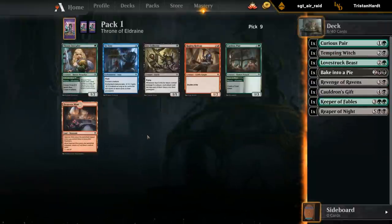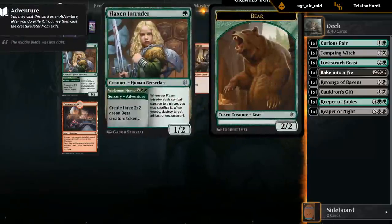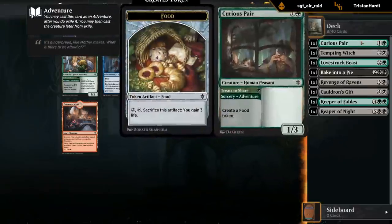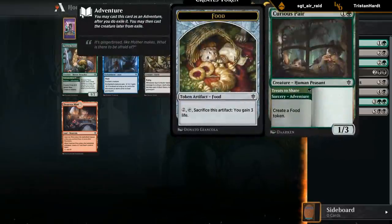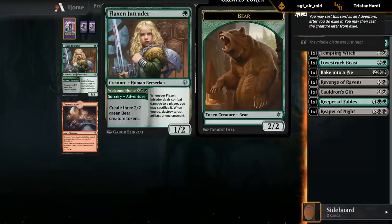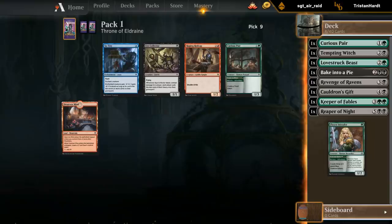It's between Flaxen Intruder and another Curious Pair. I already have a decent amount of expensive cards, but if we get there on adventure synergies with a Lucky Clover or Innkeeper, the Intruder could be pretty decent. The Curious Pair would be another two-drop. In a previous draft we didn't struggle to get more Curious Pairs, so maybe I should take the Intruder speculating on adventure synergies, even though the deck needs Curious Pair more - but I'll speculate hoping for more adventure synergies.